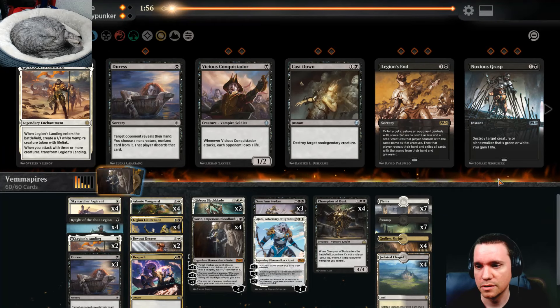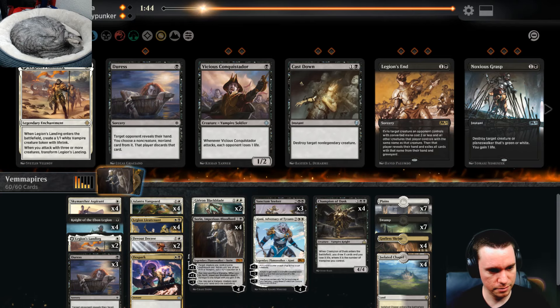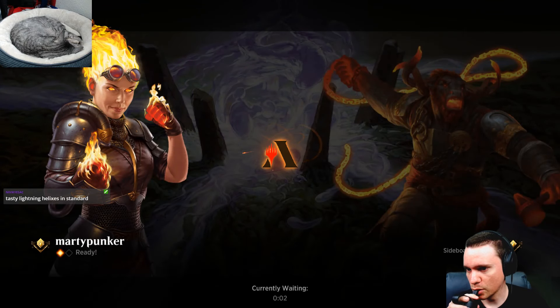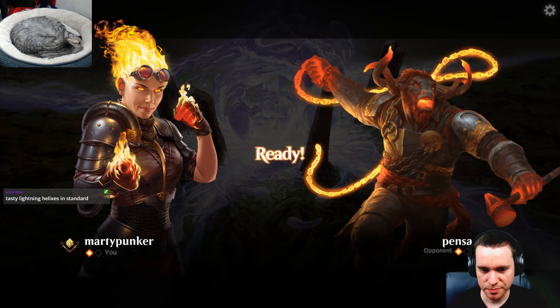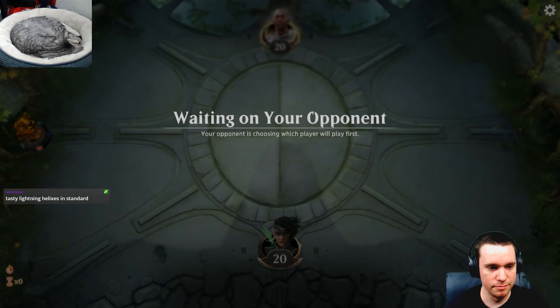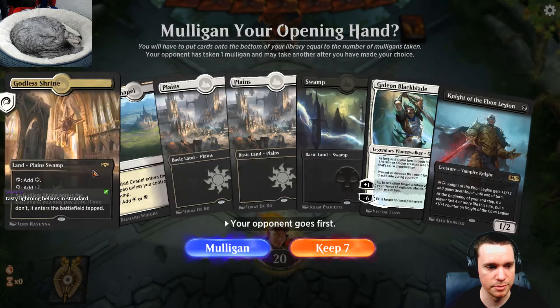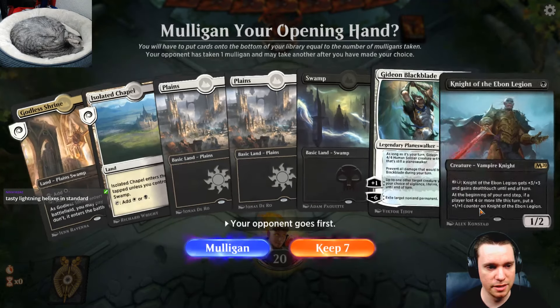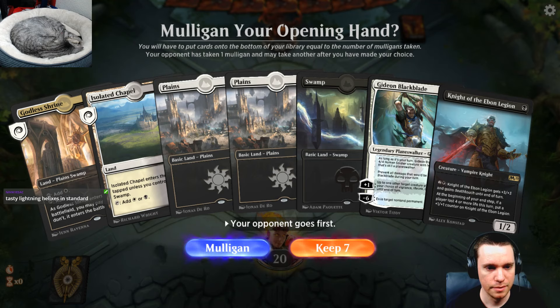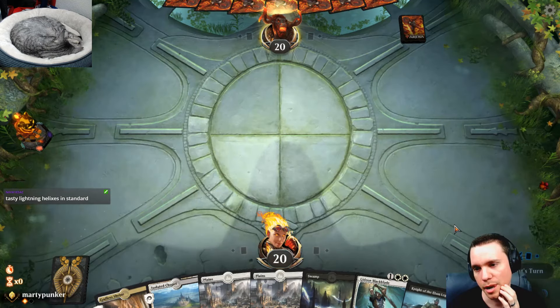We have five in our deck with Oath of Kaya — I figured it out eventually. Oh god, this hand is miserable. I feel like I keep it though because any two-drop makes this really good, and Gideon's very good. I'm just worried they're gonna discard. Mulliganing against discard is hard, but if they have discard and they take one of these I'm not left with nothing — I'm just keeping it, I can't be scared my whole life.